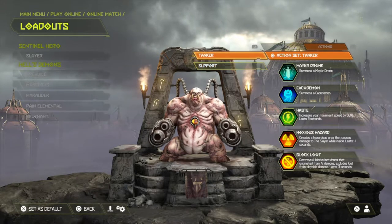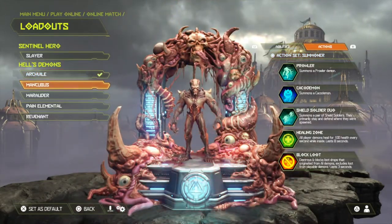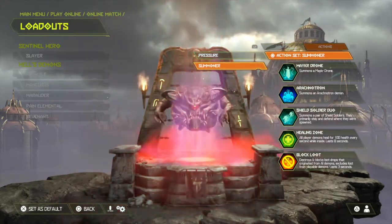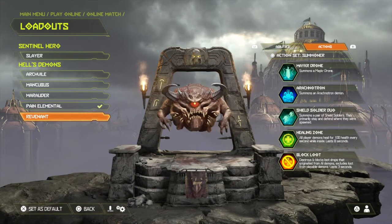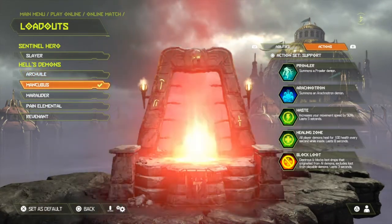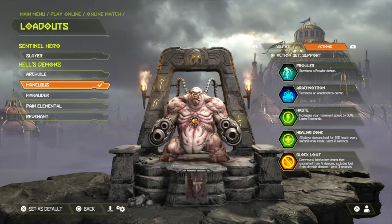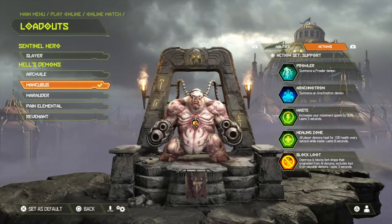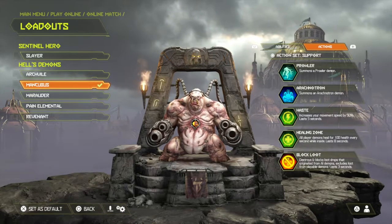Head over to Actions and press Square. You want to be the Support for the Archvile, the Sonoma for the Marauder, the Pressure for the Pain Elemental, the Sonoma for the Revenant, and the Defensive for the Mancubus. With any of these loadouts you can use something called a Healing Zone — every time you deploy it, you get a ton of health.